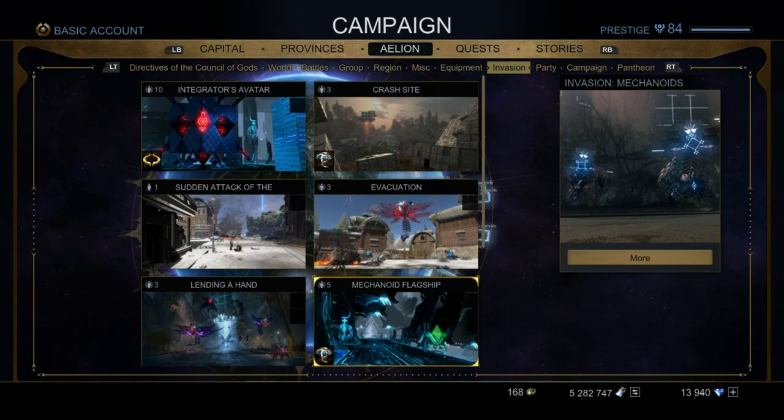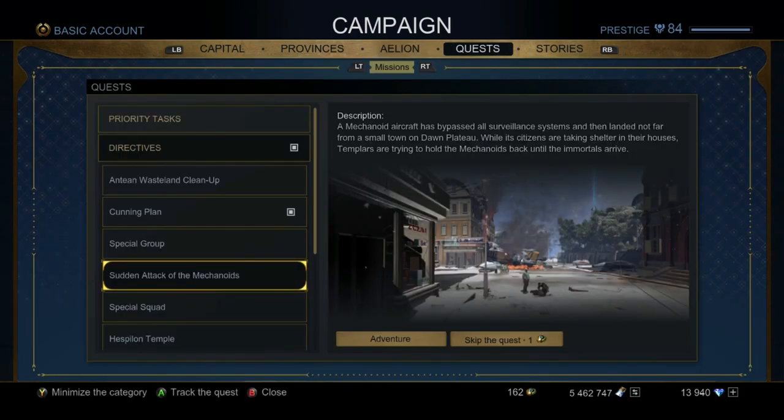Now let's talk about what else to use your stimulants on besides bastions. If you play solo, you want to skip the mechanoid flagship, which pops up in Flavius's Laboratory when farming combat superiority — each invasion gets a flagship, and that's the one to skip if you can't find a group. For directives, skip special squad and special group if you can't find a group or don't want to wait in long queues. Don't skip the five-man avatar though — especially if you missed an invasion, you're guaranteed a trophy on completion as a catch-up system.